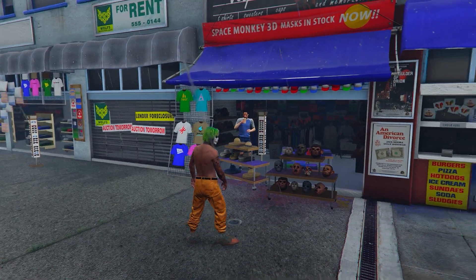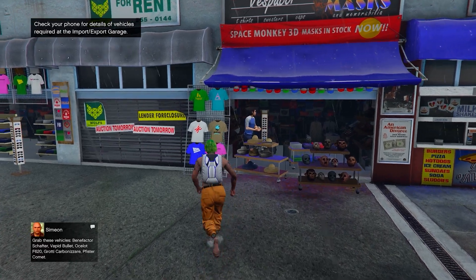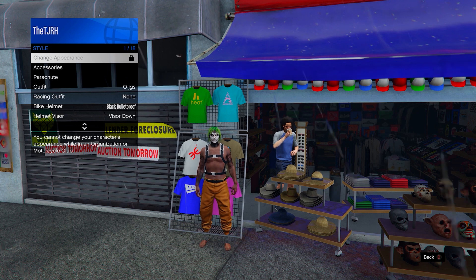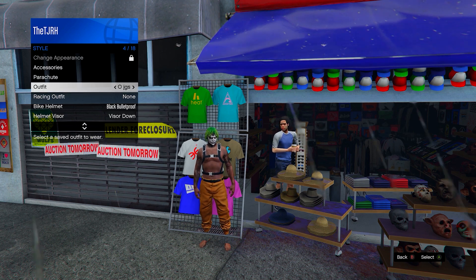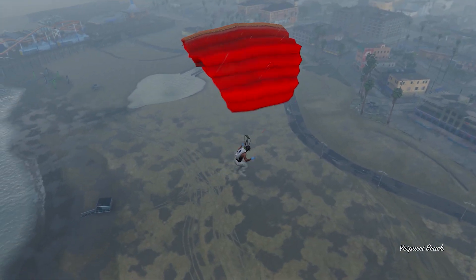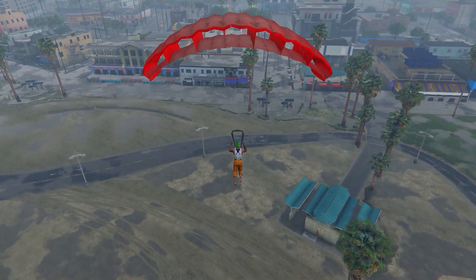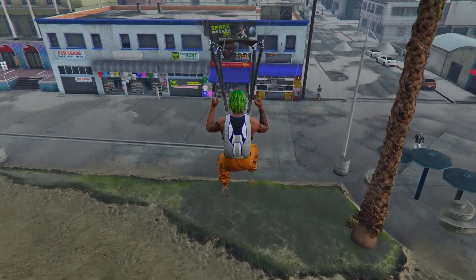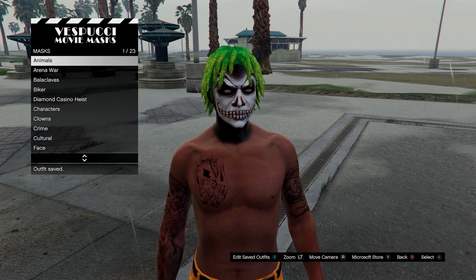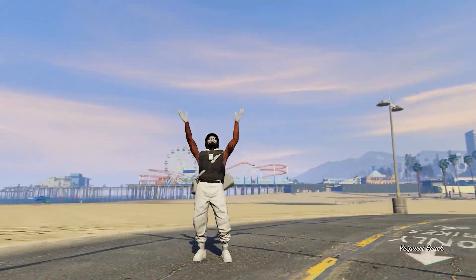To put the duffel bag onto any other outfit: equip the outfit you want it on, then equip any parachute on that outfit and save it. Now equip the outfit that already has the jet black duffel bag on it, get on a flying vehicle, fly high above the mask store, jump off, open the parachute immediately, and mid-air switch over to the outfit you want the duffel bag to merge onto. Land in front of the mask store, spam right D-pad to get the menu, save the outfit, and it will have the black duffel bag on it.